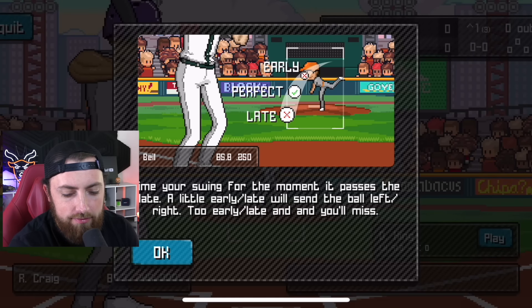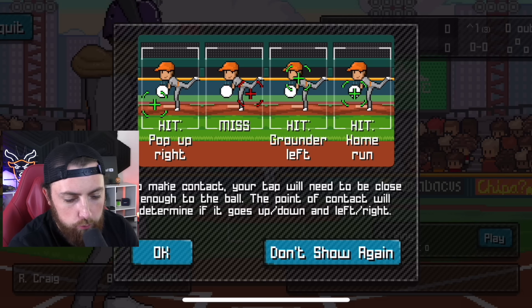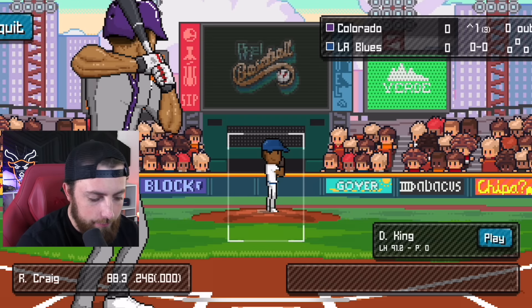Time your swing for the moment it passes the plate. A little early or late will send the ball left or right — too early obviously. To make contact, your tap needs to be close enough to the ball. The point of contact will determine if it goes up, down, left, or right. That makes sense. I probably should have said 'do not tell me again,' but let's see how this goes.